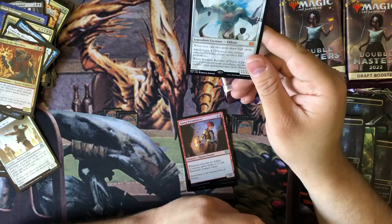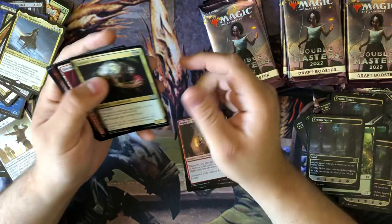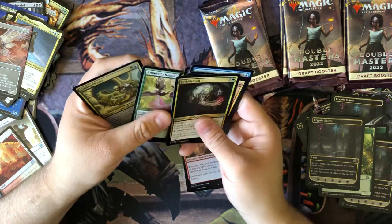Pyromancer. Kozilek Butcher of Truth. And a good old friend of mine, Zur the Enchanter. And the Flickerwisp - wow. This is a really good pack here, really good pack.